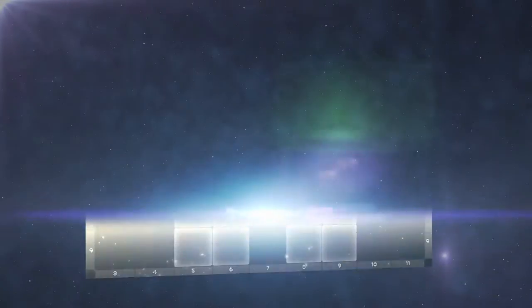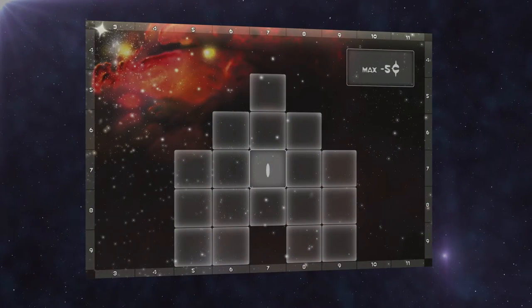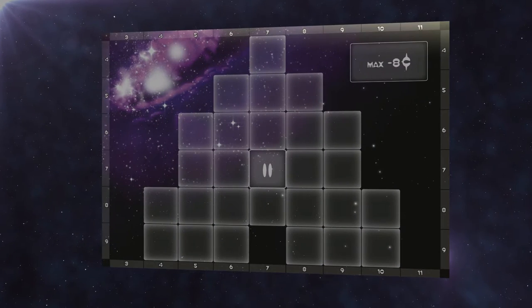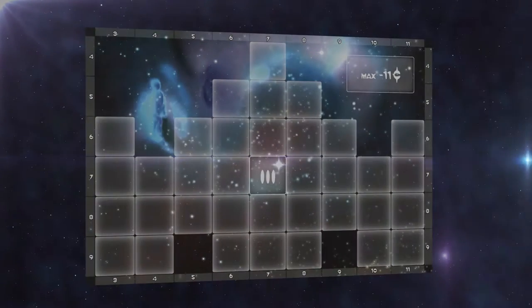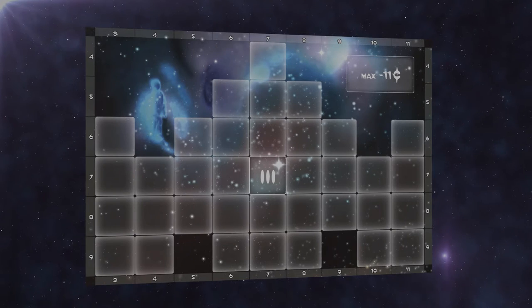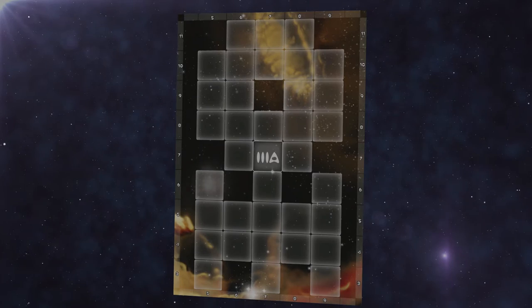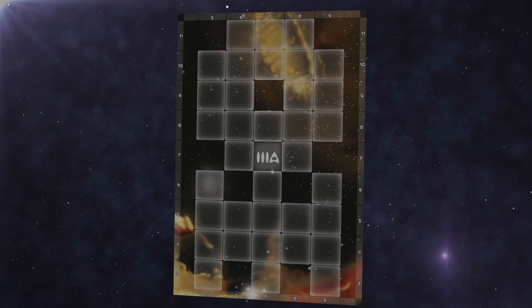A full game of Galaxy Trucker lasts for 3 rounds, and you use a bigger ship each round. In round 1 you use this small ship, but in round 2 you flip that board over and use this ship template instead. For round 3 you use an even bigger ship — check out this bad boy! On the reverse is a special class 3A ship, which is described under the variant rules in the rulebook.